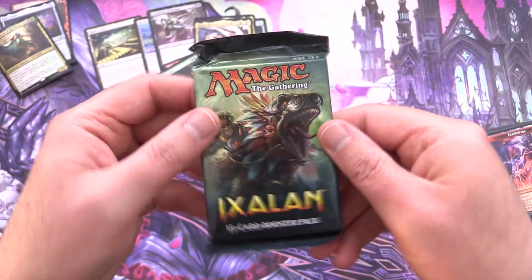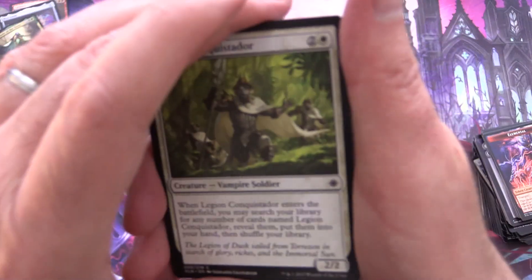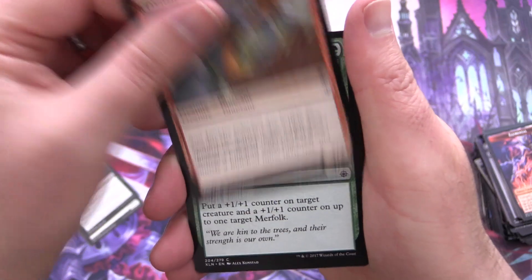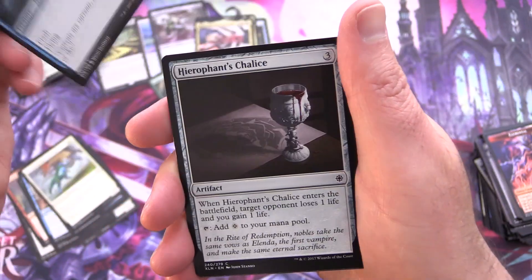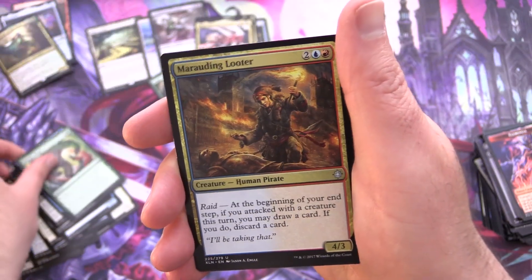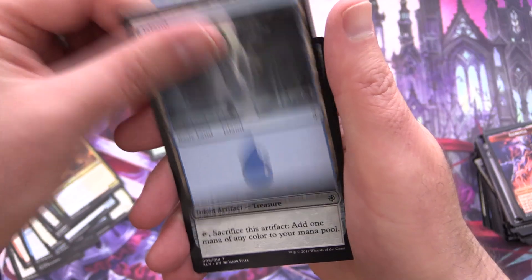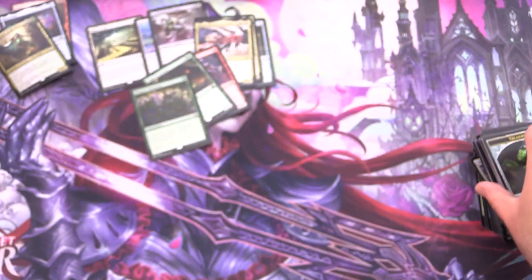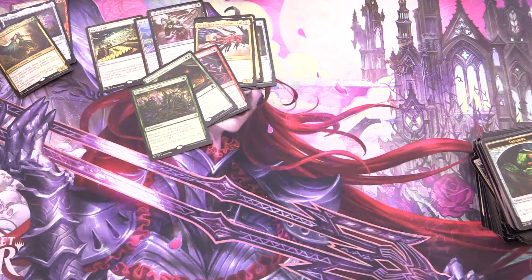One more pack to crack — Ixalan, not too shabby. At least it wasn't another Streets of New Capenna. Final pack, let's go! We have Legion Conquistador, Mark of the Vampire, Frenzied Raptor, River Herald's Boon, Prosperous Pirate, Spell Pierce, Territorial Hammerskull, Wind Strider, Hierophant's Chalice, Costly Plunder, and Perilous Voyage, along with Savage Stomp, Marauding Looter, and Shaper's Sanctuary for the rare. Also an Island and Treasure Token.